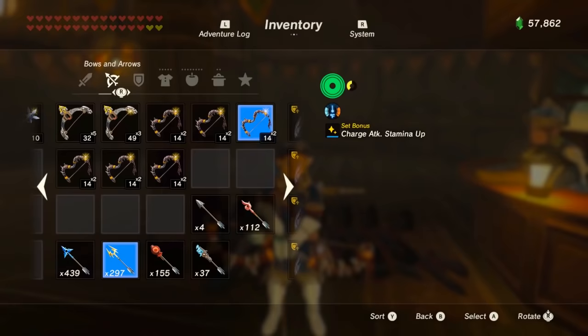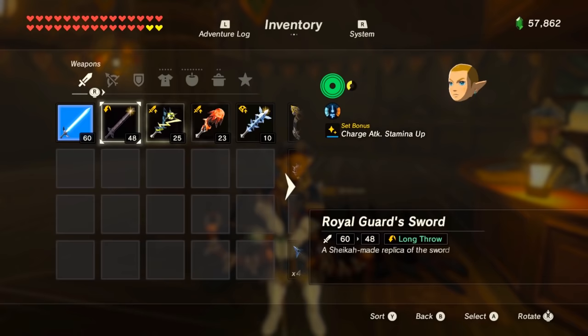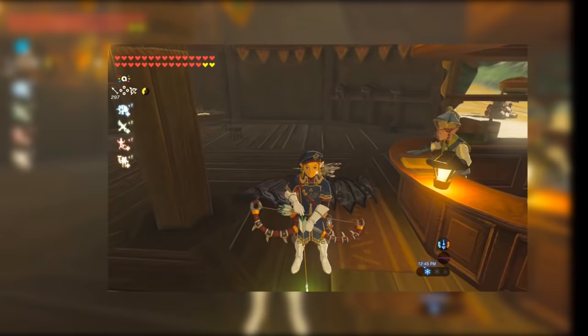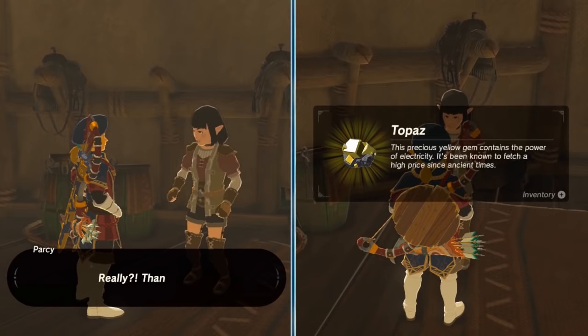Do this until Link looks funny or disappears — the menu is now overloaded. After the menu is overloaded, equip Link with the royal guard weapon or shield that you're doing this glitch with. When you leave the inventory, Link should still have the original weapon or shield on his back. Now just talk to Parsi and keep pressing A — if you have a turbo controller you can use that too.